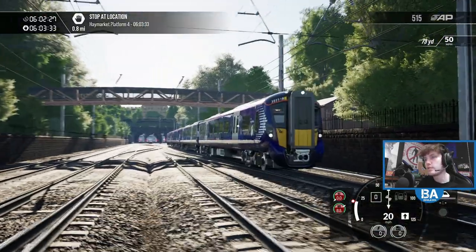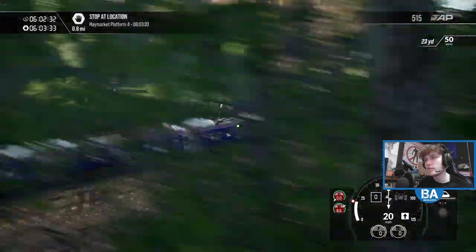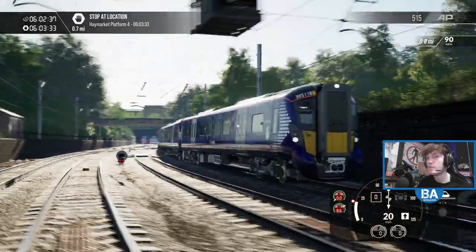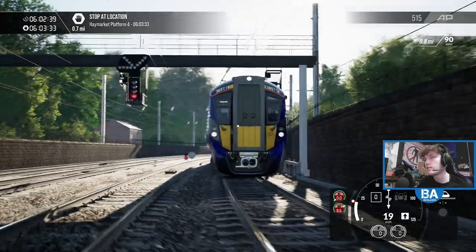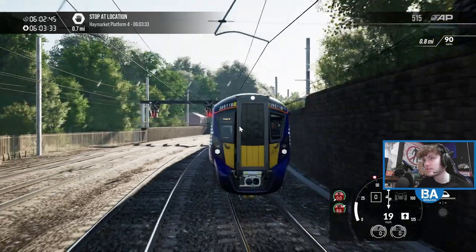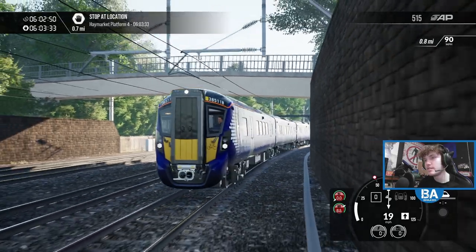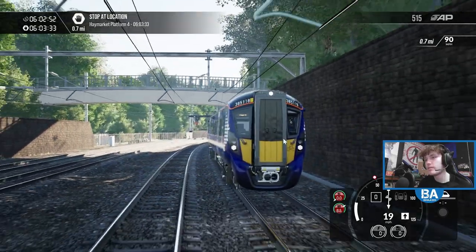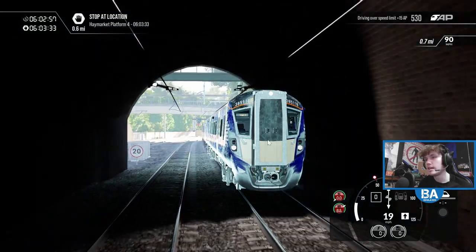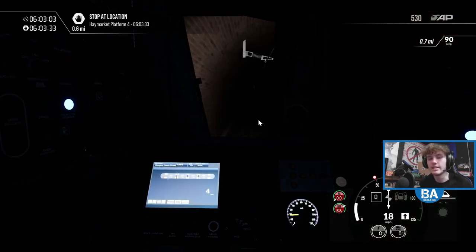As we make our way out of here, it's a lovely looking train, the 385. Very nice looking train — it looks great in the ScotRail livery as well. One of the best looking UK trains about at the moment. Although it does look a bit weird at the same time — they sort of squish the cabs in. But it looks good. I think one of the things which makes it that much nicer is the yellow coming across here, and then the black bit there just makes it look clean.